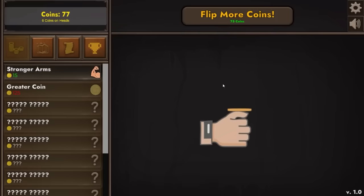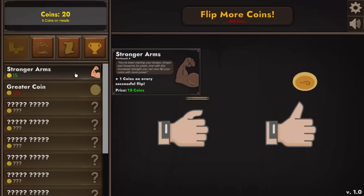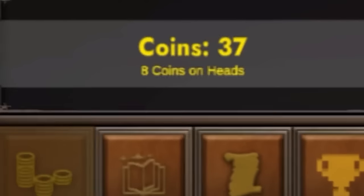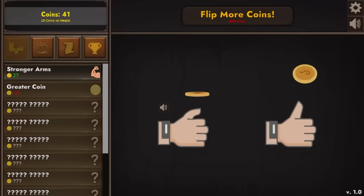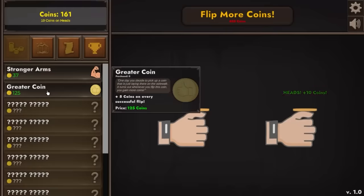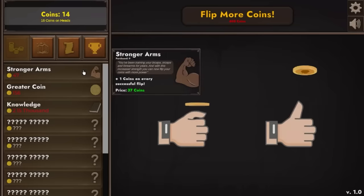We only need three successes to get another big upgrade. Stronger arms again. Once we get to 75 we can flip more coins — we're going to save up for that because that's a big increase. There it is: flip more coins. Now every time we click we can flip two, so the earning potential is going to be much bigger. It's annoying to have to switch back and forth, but seven coins per flip — make that eight coins. We'll be at a trillion before you know it. We're going to upgrade twice more. We can get multiple upgrades at once — ten coins per flip. We already have 125 so we can get a greater coin: plus five coins on every flip, so now we're getting 15, 16 per flip.